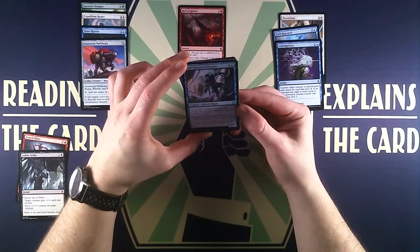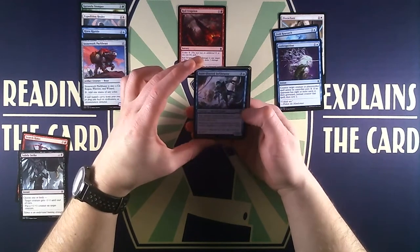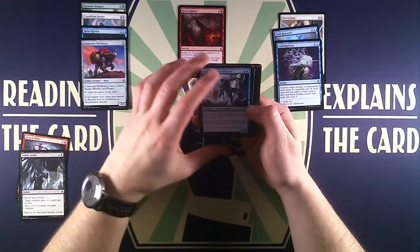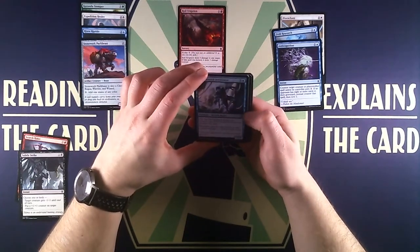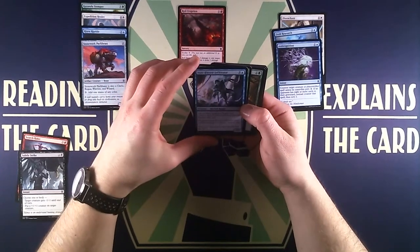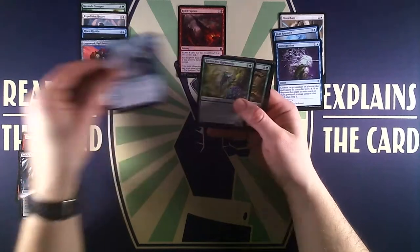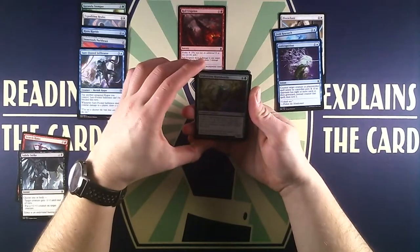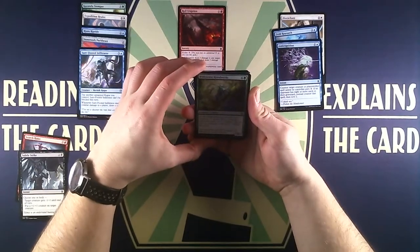Then we have Stonework Packbeast, a 2/1 beast that is also a cleric, rogue, warrior, and wizard — relevant for the party mechanic in the set. You may pay two mana to add one mana of any color, but that doesn't help us since we have infinite mana in Booster Blitz. So basically just an okay creature.